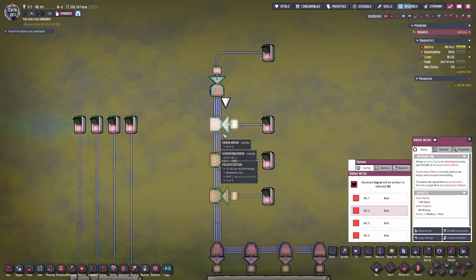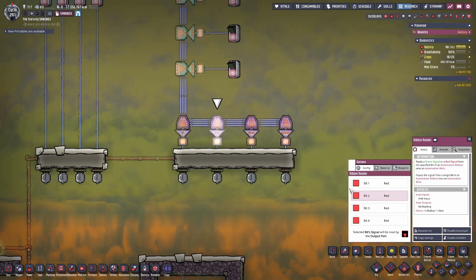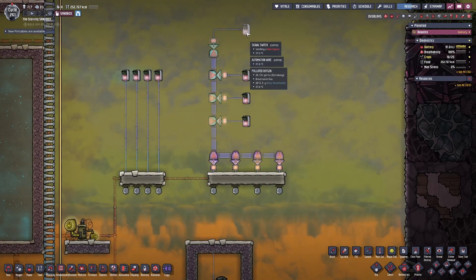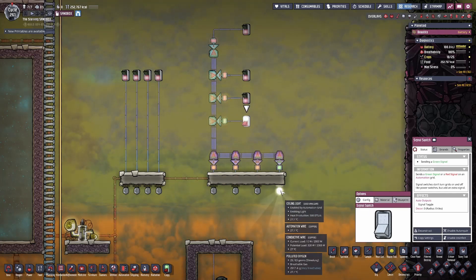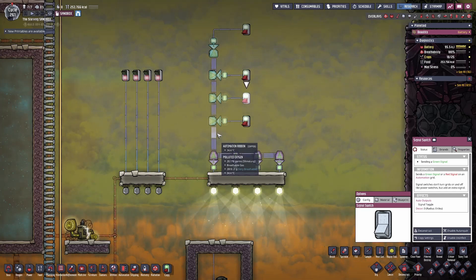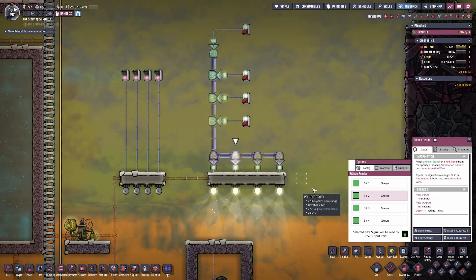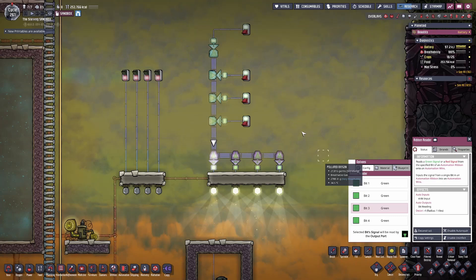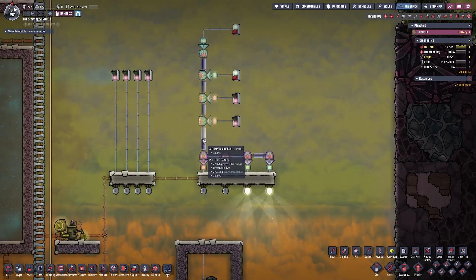The top ribbon writer I have set to bit 1, the second one further down I have set to bit 2. Then my ribbon readers will read which bit I'm trying to access and set an output signal to my ceiling light — the first is bit 1, the second is bit 2, the third is bit 3, and the fourth is bit 4. So when I zoom out and turn on the top signal switch, it will turn on the first light. The second signal switch will turn on the second light, the third will turn on the third light, and the fourth will turn on the fourth light. This allows you to send multiple signals on a single ribbon. The ribbon doesn't necessarily have to control the exact same building — you can use it to simply transport multiple signals throughout your base and branch off at your desired locations. They also don't need to be in order; you can select any ribbon reader to read any bit that you want.